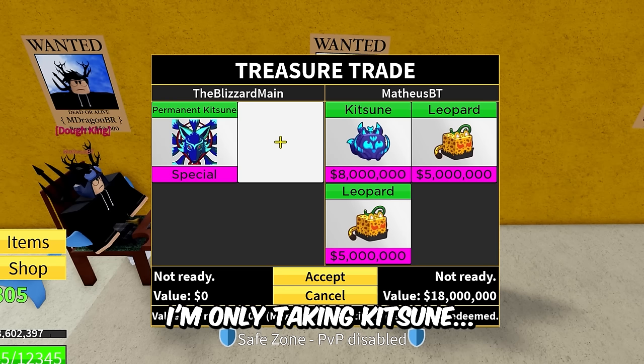Rip New Player — stop it bro. Oh look, we actually got a trader in the server — Call Me Ohio. Guess what bro, I'm from Ohio, I live in Ohio. He immediately jumped up from my trade when I put in permanent T-Rex. No scope pro — ain't no way man, no chance sir.